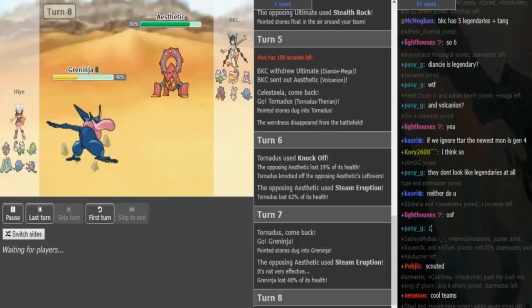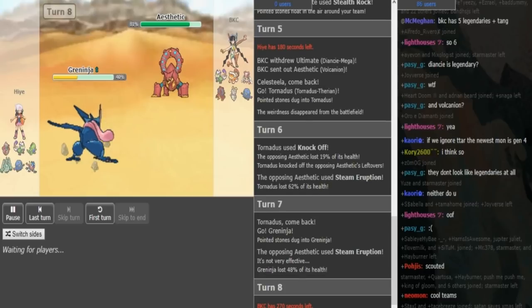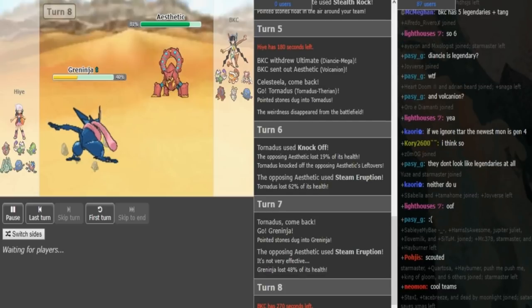So the Greninja could be either Battle Bond, Choice Specs, or Protean. Scarf is an option as well, but it might not be Scarf. Water Shuriken gives him priority and he has a bulky backbone.